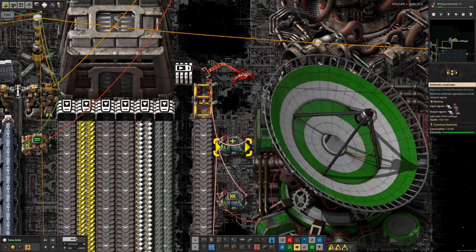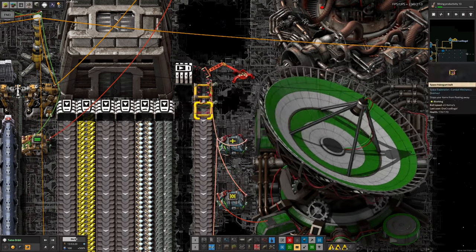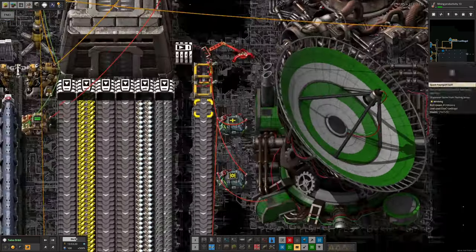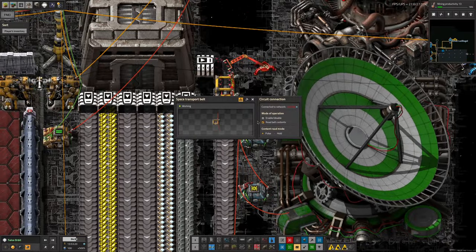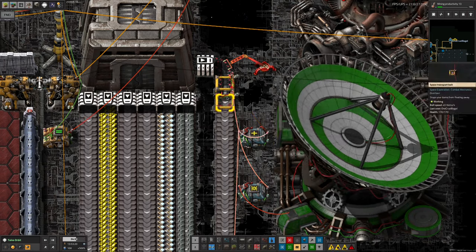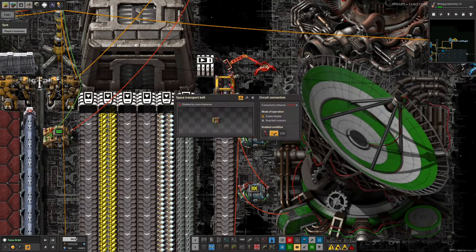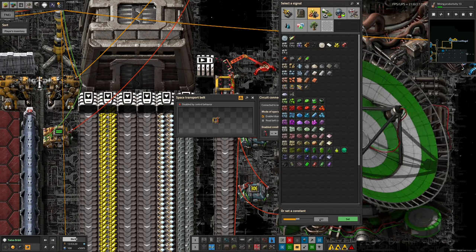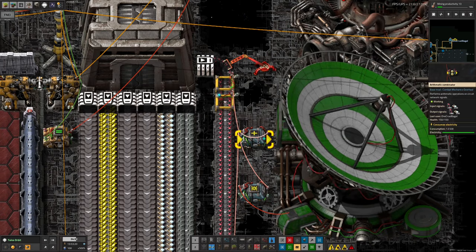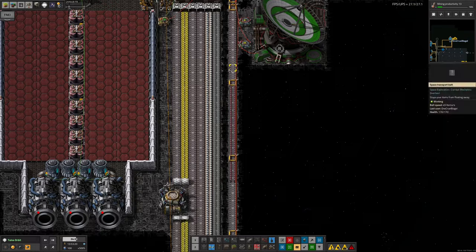We watch that memory cell signal, and if it ever goes below 200 we turn the belt on and pass through some meteor defense ammunition. Each time something passes through, we read the belt contents as a pulse and feed it into the combinator, increasing the count and making it less likely to trigger again. For example, setting it to 300 instead of 200 - it runs, passes through the extra 100, and the number climbs until it reaches 300 and stops. That's the memory cell system working.